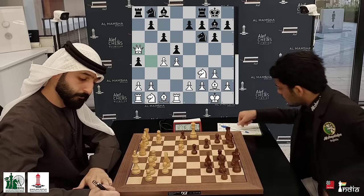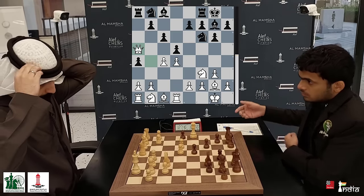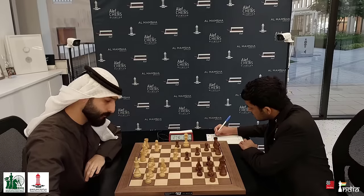Oh what — he's offered a draw! Nihal accepts it. A draw in 10 moves. Unbeknownst!